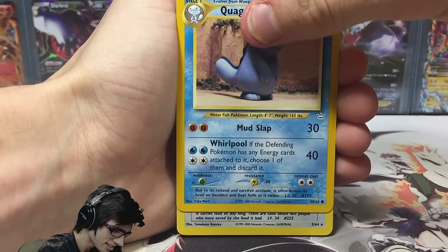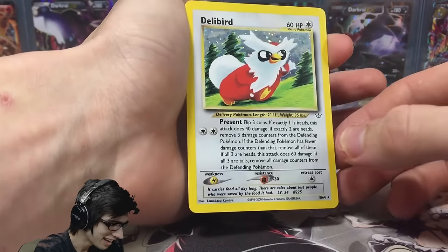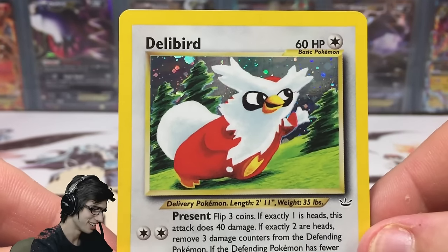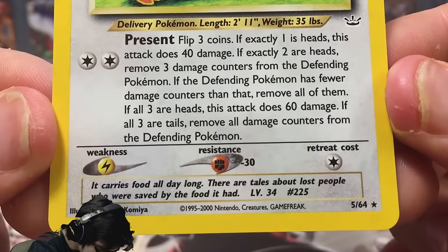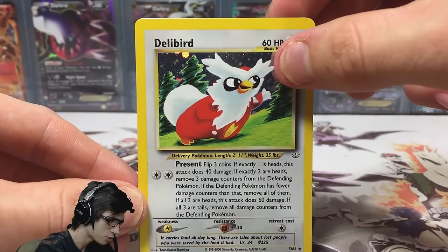Is it a rare? Yes, it is a rare — and we've got a Holo Delibird! Wow, that is awesome! Check that out, you guys. Shout out to Shady Penguin — shady, shady, shady! It's got the attack Present. It's number 5 out of 64. Let me know in the comment section below what you guys think of this Delibird art because that is just incredible.